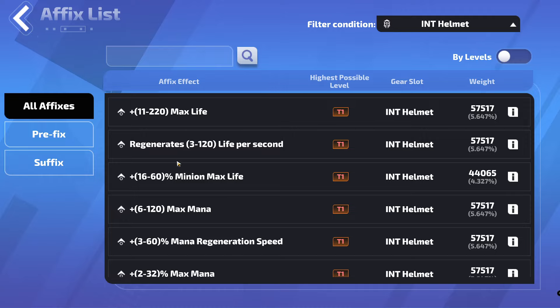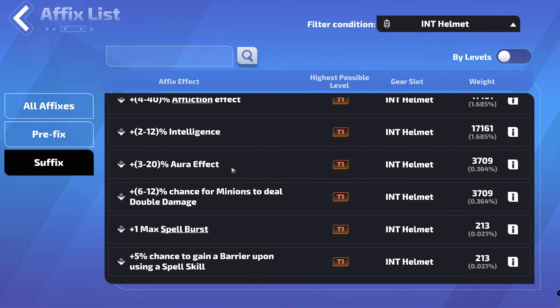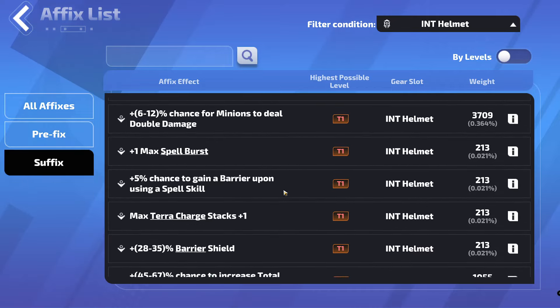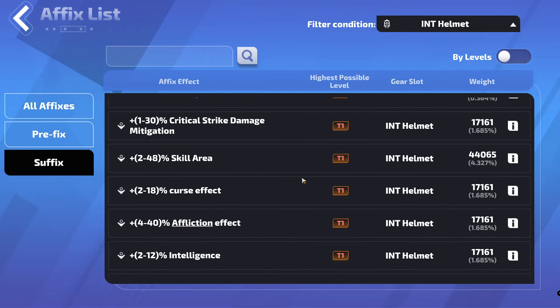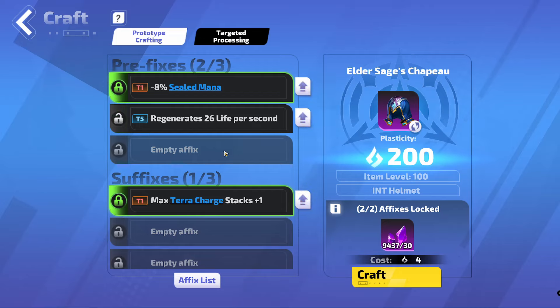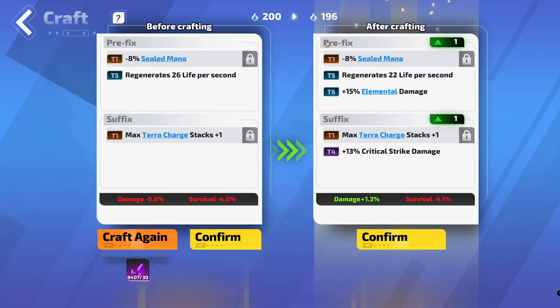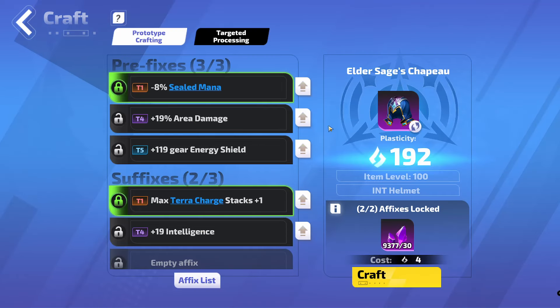What I mean by that is we want to hit those energy shields or on suffix. Aura effect I would really like at Tier 0, so I don't really want to hit this one. We've got terror stack charges. Affliction effect at Tier 0 or Tier 1 would be fantastic. So what we want to hit is energy shield, energy shield. I'd even settle for aura effect and affliction. That's pretty much the four extra mods that we want. So we just hit and we're using plasticity because we're going for the third item. We didn't hit it there. We've got energy shield here but it's Tier 5, so we could just upgrade this and be happy with that.